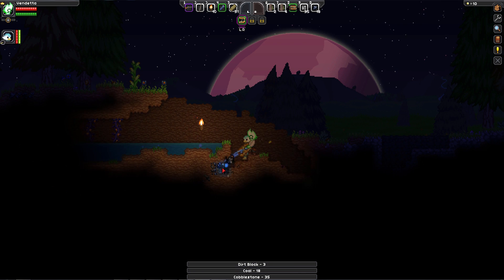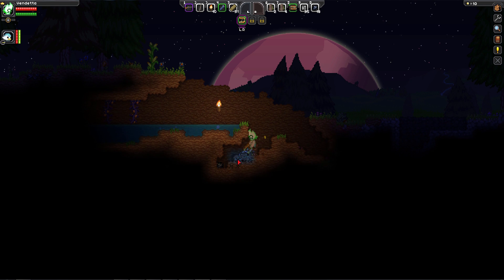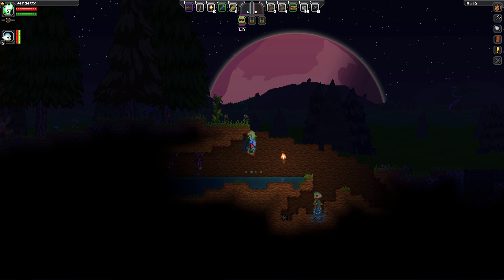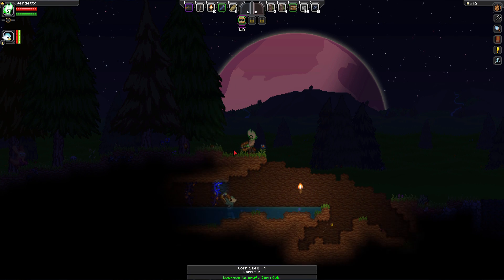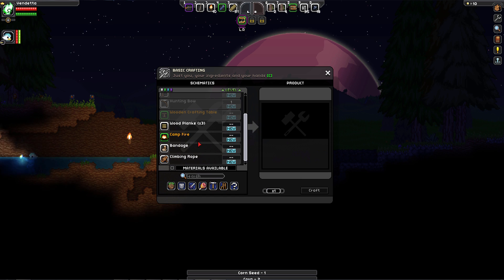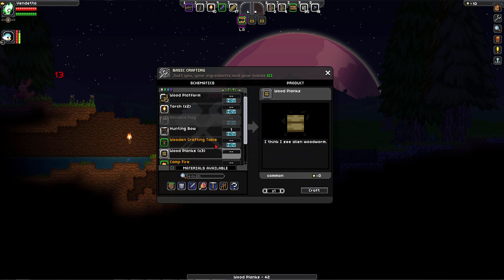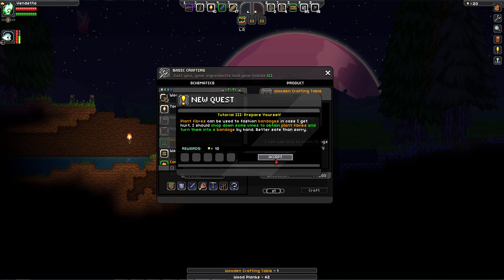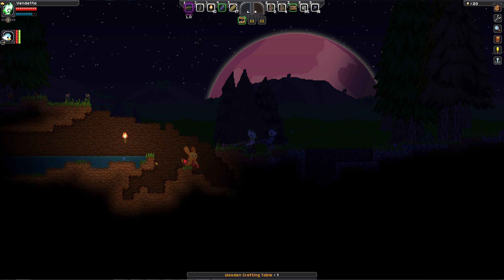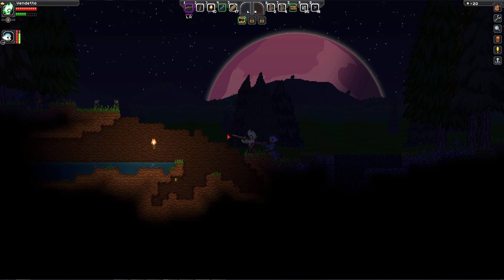We need to get these core fragment things, but first we're supposed to be building a crafting table — that's the actual quest. I'm making planks. I completed the crafting table quest! I should make mine too. Let me make my planks and then the crafting table. Done! Then some bandages — I can make a bunch of those too.